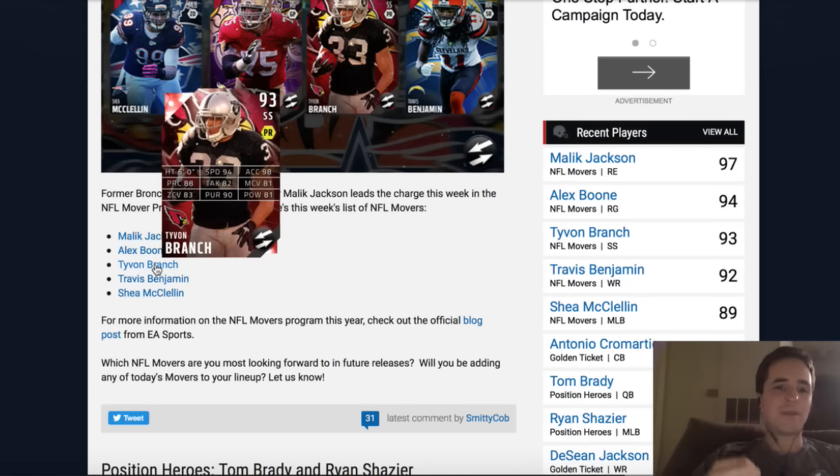Tyvon Branch here — 93 strong safety, 94 speed — but with 83 zone coverage you can't put him in your lineup. If you play two-man under you like the speed, and that's one of the fastest in the game. Tyvon Branch has been a Raiders sleeper since Madden 11 for us, but with this low play recognition he can't play in the lineup. There are too many other good strong safeties out at this position right now. Unless you have 90 speed, 90 zone, and 90 play rec, you can't play on my squad. You can find that especially at free safety and move a guy over to strong safety. I like the 81 man coverage — that balance could be useful. But overall I'd probably go with the Ward. There's a Ron Parker who might have higher man coverage. That's where we'd look.